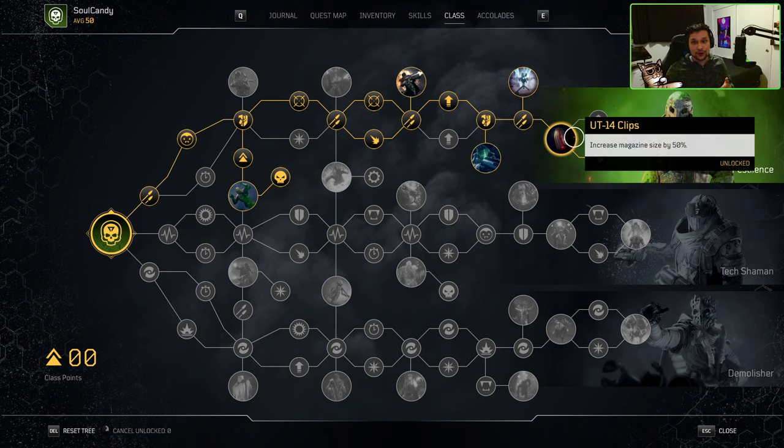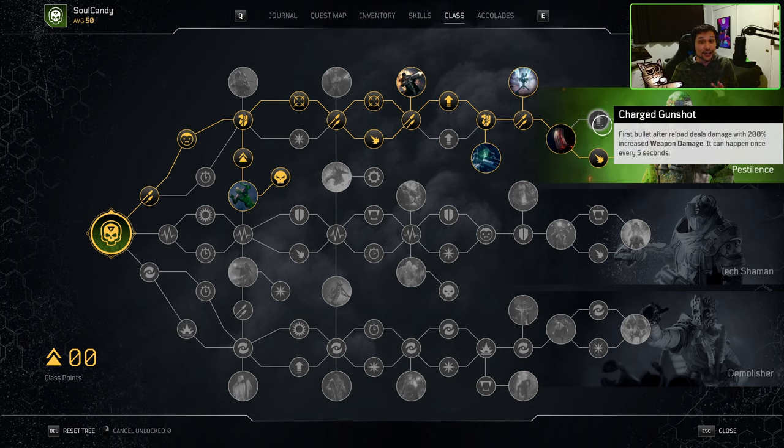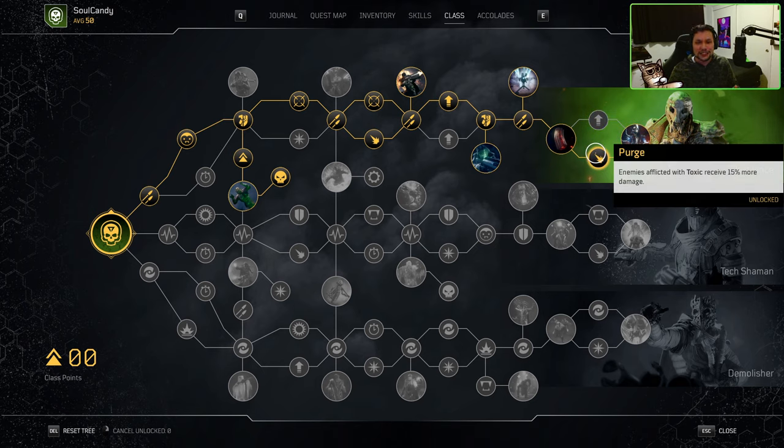We now have another node we are forced to run, but another amazing one at that: UT14 Clips, which increases our magazine size by 50%. This is huge — it takes our 30 magazine size for our tactical assault rifle and increases it to 45, which helps immensely in keeping up our infinite rounds. As we're nearing the end of our class tree, we have a choice between Charge Gunshot or Purge. We're definitely not taking Charge Gunshot because it requires you to reload and this build is all about never reloading to keep infinite Blighted Rounds. So we 100% take Purge, which is basically a free Radical Therapy on our class tree as it provides an additional 15% more damage to enemies afflicted with Toxic.